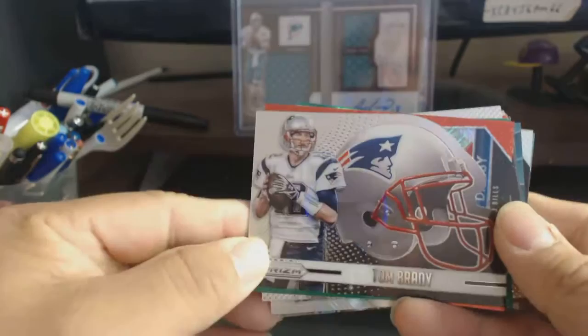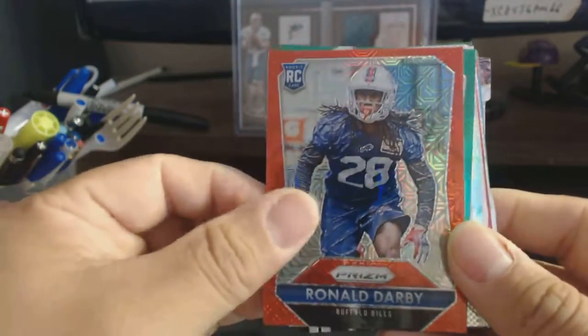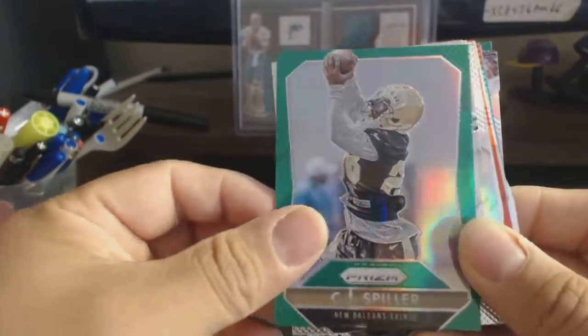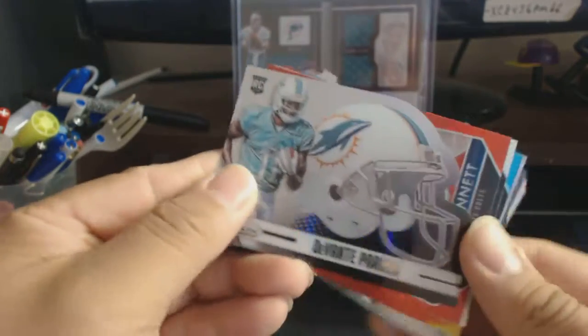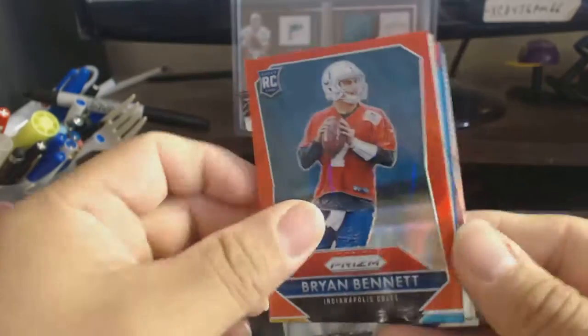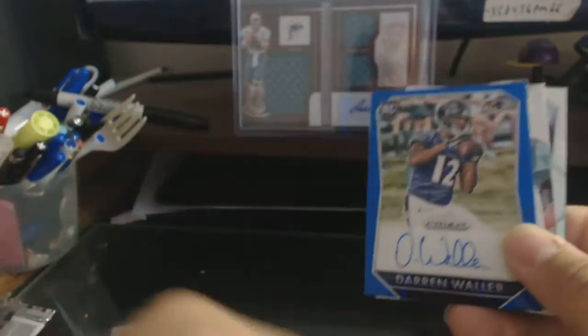Dez Bryant, Tom Brady helmets, Ronald Darby rookie number L99, CJ Spiller, Amin Abula rookie, Shaq Thompson rookie, Vince Mele rookie — actually an auto — rookie base, rookie Parker helmet, Bennett, Aaron Rodgers prism Aguilar number 125, Sheldon.